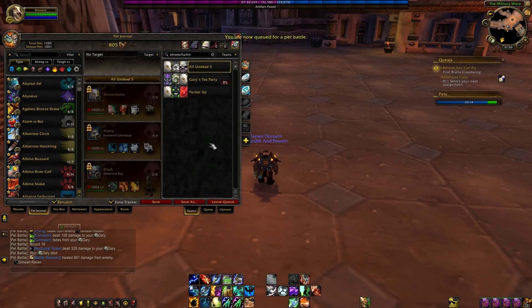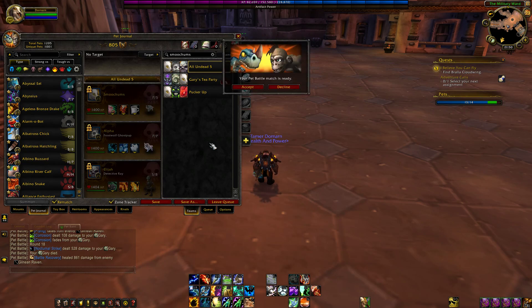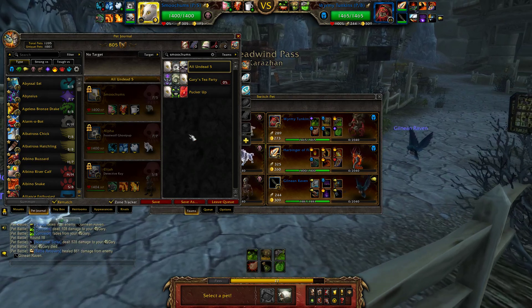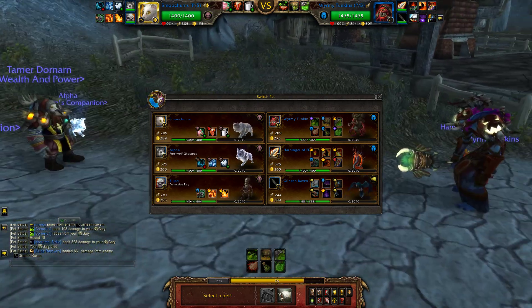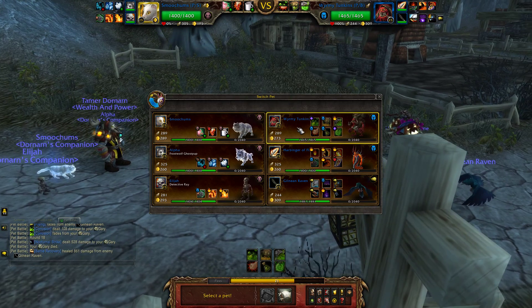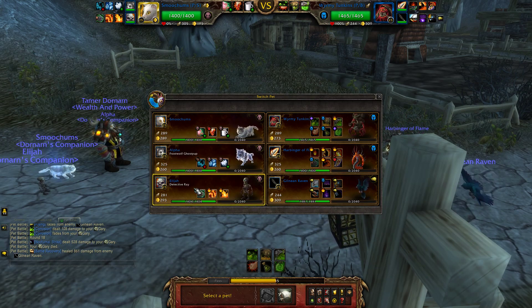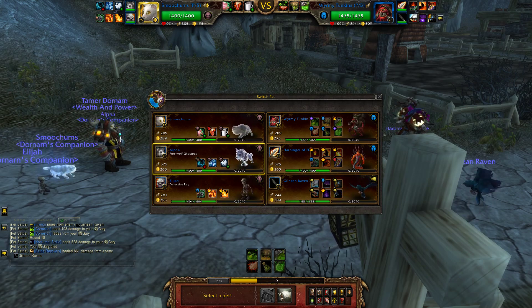Let's go with this all-undead team. This can count towards your all-undead family brawler team if you don't have that already. I paired Smoochums with two other pretty good undeads — Frostwolf Ghostpup is a really solid pet, and Detective Ray. You kind of want to diversify your damage with undeads because the Emperor Crab will ruin your day. Obviously Tumpkins is going to be the biggest bane — it's too bad I don't have undead damage on Detective Ray.